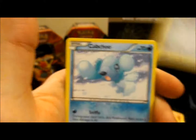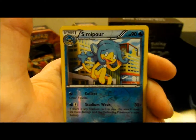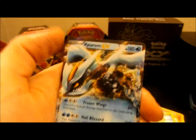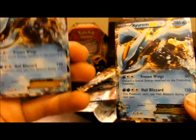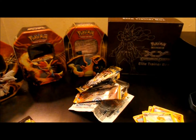Bronzor, a Ferroseed, a Cubchoo, Pan Sage — which in reverse is a Simipour, very nice. And then a Kyurem EX card itself! So I have the promo version and the actual set version — both of the Kyurem card. Which is really pretty cool — I got like little twins hanging out together today. That is awesome.